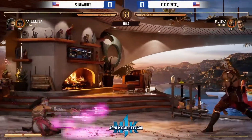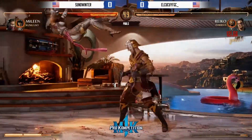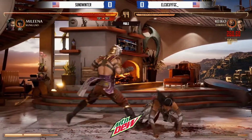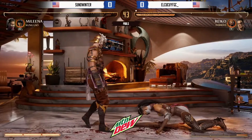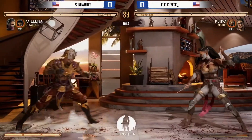Some hard-to-blockables we just saw in there where the low hat was just slightly before the jump, for example. Forward 1-2, the overhead comp. It's going to get nasty. He pummels you after that animation.